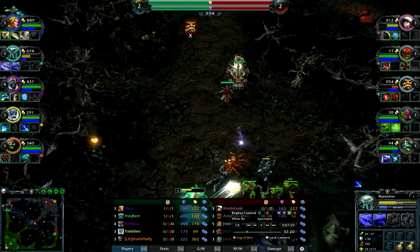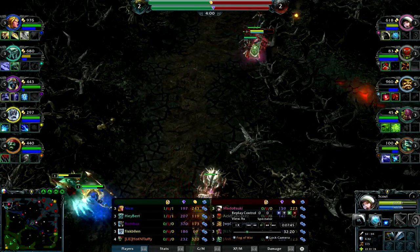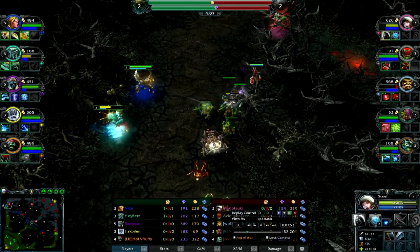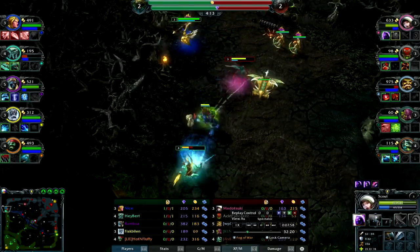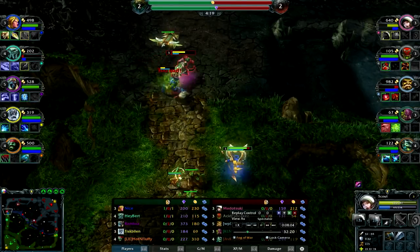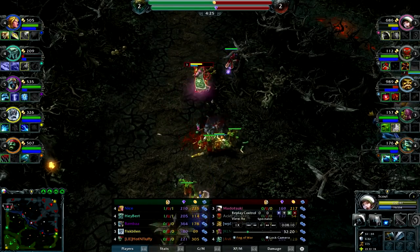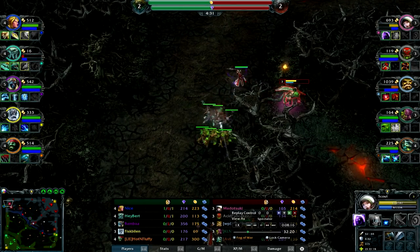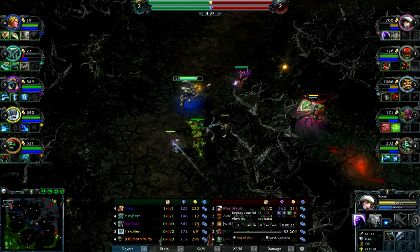I'm getting ballsy because I know Myrmidon doesn't have much mana — no stun, nothing. Scout can always escape with Vanish if needed. Technically Myrmidon and Valkyrie are a very strong, aggressive lane. I see a gank coming in so I place an Electric Eye, though sadly out of range of Myrmidon. Valkyrie just has too much life. But if somebody tries to gank the lane, it's Scout's job to drop that Electric Eye — that is your job.